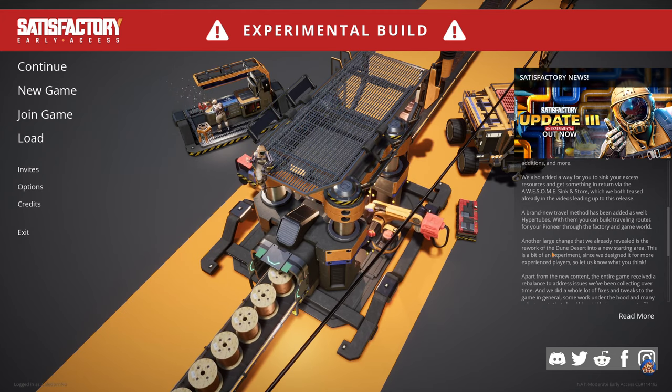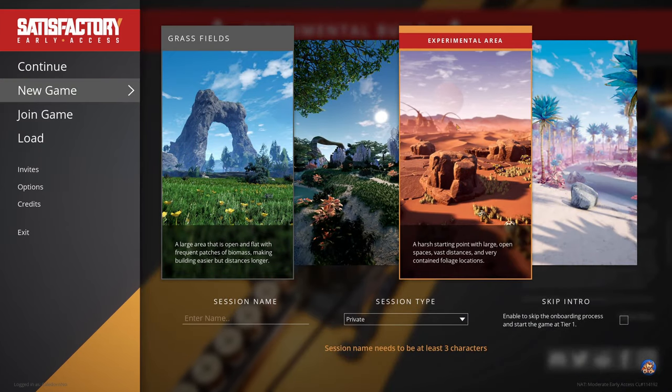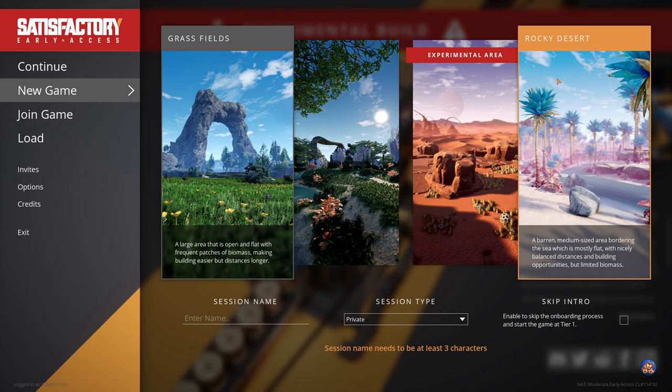They've also added a new area — or 'new' is probably stretching it a bit — it's been in the game, the June Desert. They reworked it into a new starting area, though that is not where I have started my base. This is the new June Desert: a harsh starting point with large open spaces, vast distances, and very contained foliage locations. I tend to prefer the rocky desert, so that is where I have started. It's a barren medium-sized area bordering the sea, mostly flat with nicely balanced distances and building opportunities, but limited biomass — not really a big issue to me.